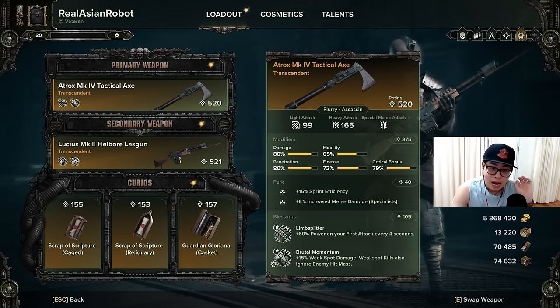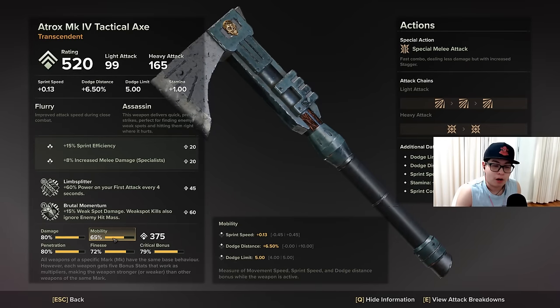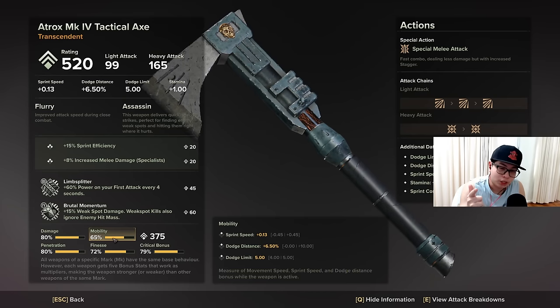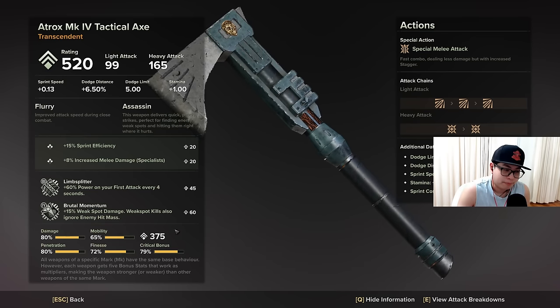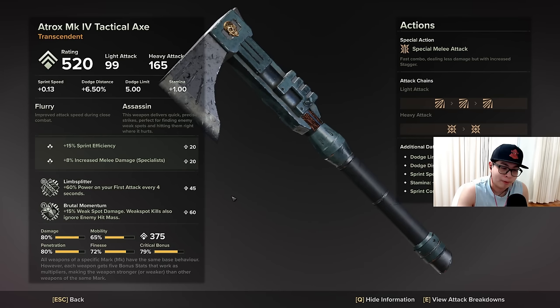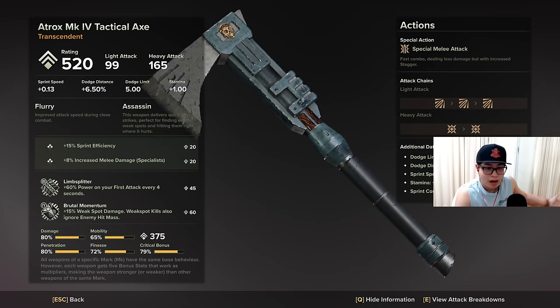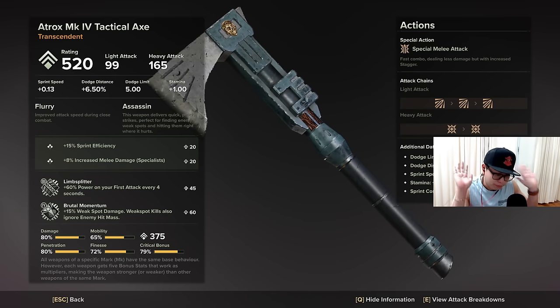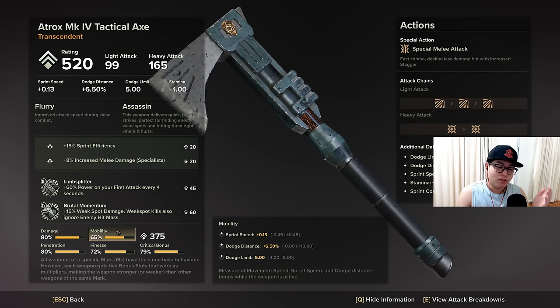For the melee weapon, your stats don't matter other than mobility — because you're only going to use it for two things: pushing a pox burster and moving around. All you need on your melee weapon is Brutal Momentum. Grab a tactical axe or any weapon that can roll Brutal Momentum. Apparently Brutal Momentum triggers while you're using your bayonet attack, since you're constantly hitting enemy heads with the bayonet.